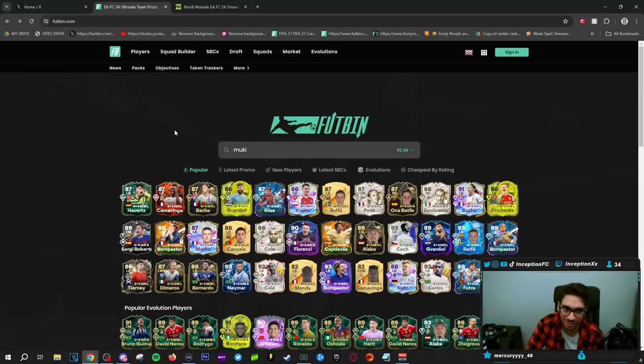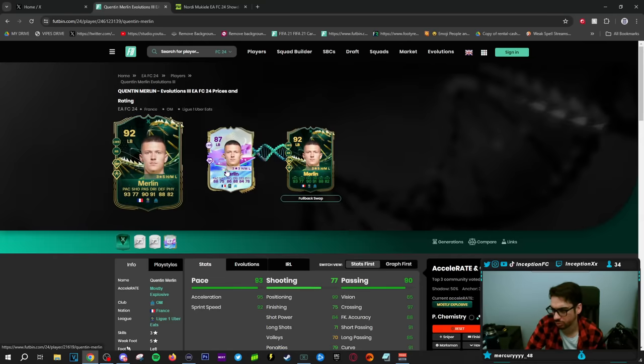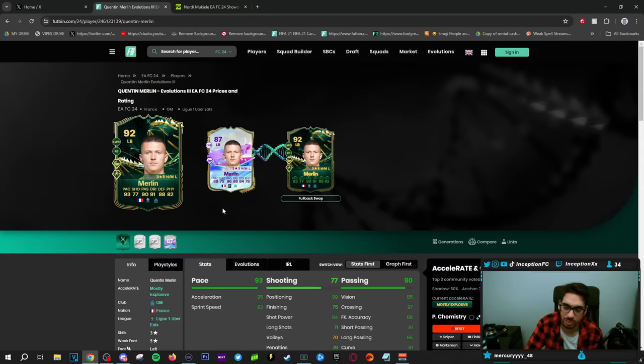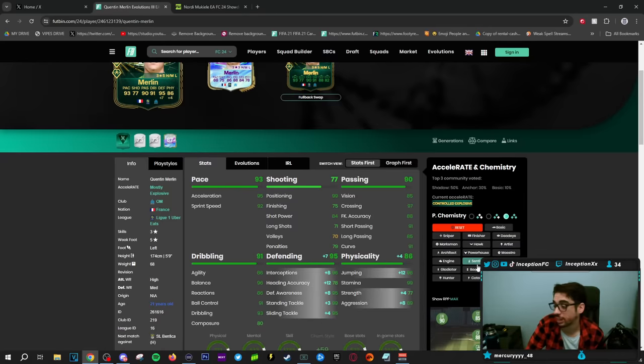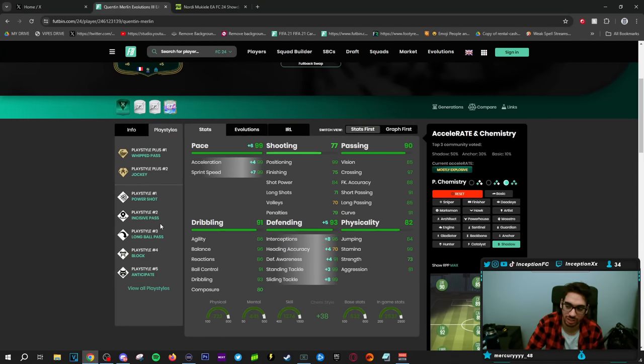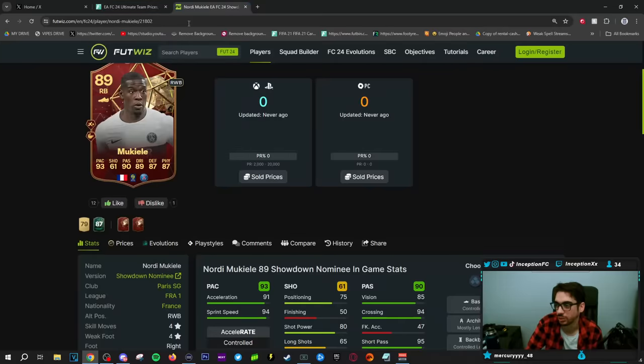Merlin gets the Fullback Swap too. I'm not against this one, honestly — he gets Whipped Pass Plus and Jockey Plus. He also has passing play styles, Block Plus, and Anticipate. You can't go wrong with that combination, it's not bad at all.